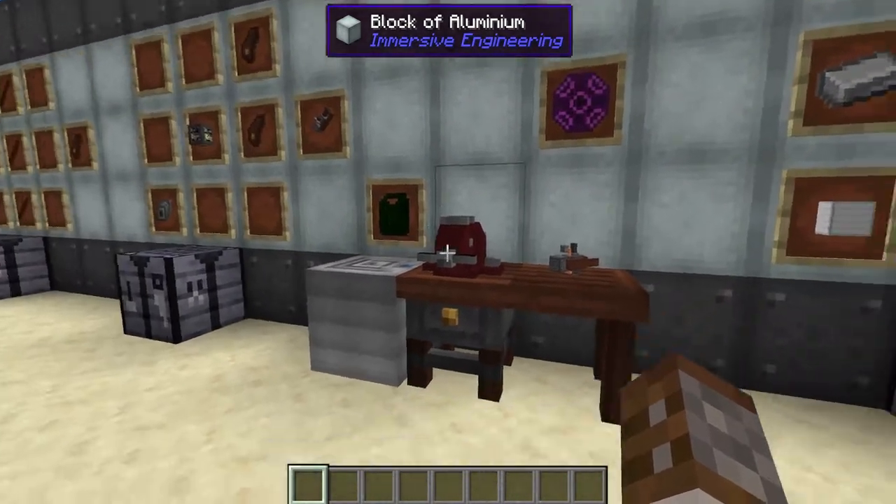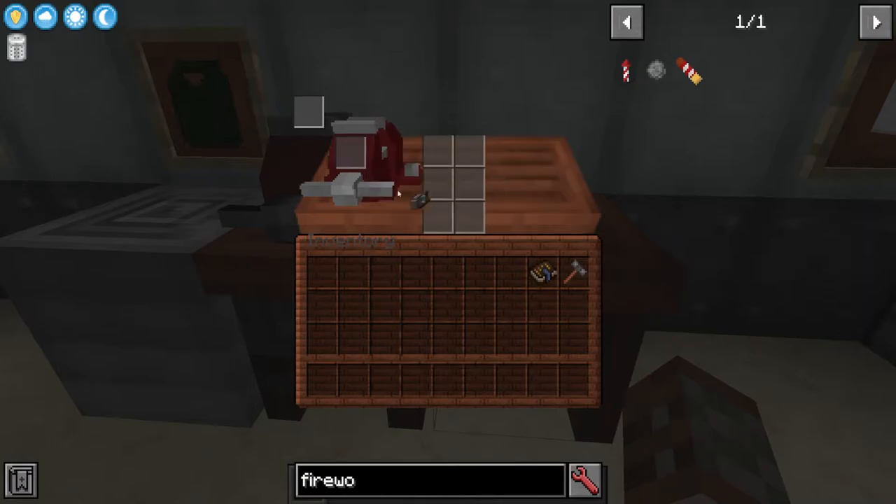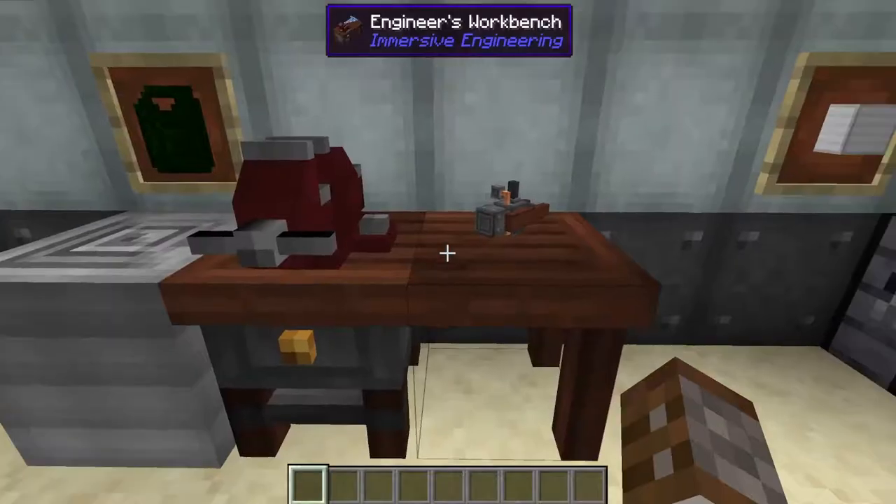In order to do anything with the mining drill you must first place it inside the engineer's workbench. When you've placed it inside you'll see it looks like this normally, but once you've placed it inside you'll get a different UI. In here you can put a head of some sort, three different types of upgrades, and a shader if you wish.